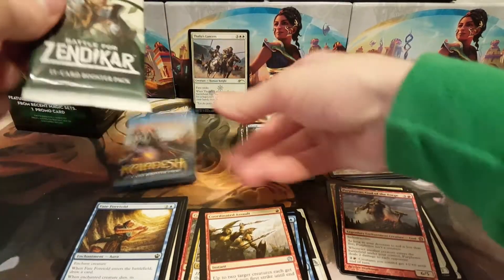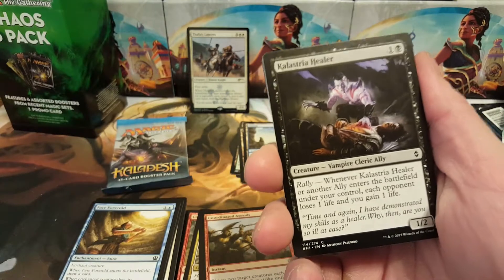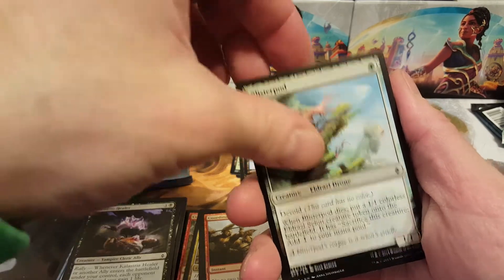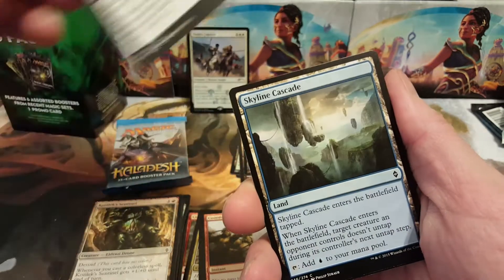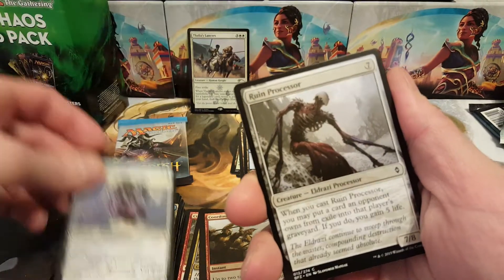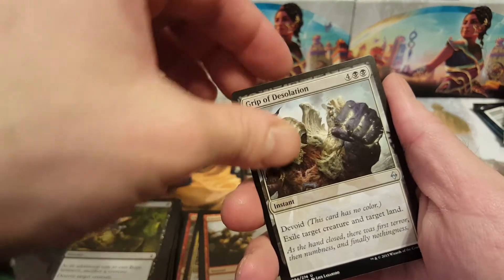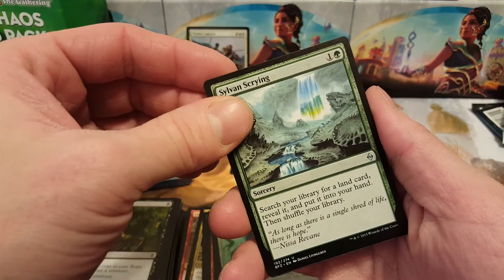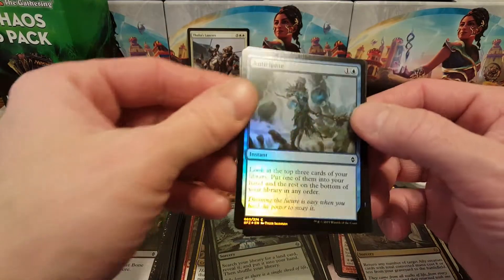Saving Kaladesh for last because I love Kaladesh. Into Battle for Zendikar: Kalastria Healer, Blister Pod, Stone Haven Medic, Kozilek's Sentinel, Demon's Grasp, Skyline Cascade, Eldrazi Sky Spawner, Ruin Processor, Bone Splinters. First uncommon: Grip of Desolation, Cryptic Cruiser, Sylvan Scrying — always a good card. The rare is March from the Tomb. Oh, we got a foil and it's Anticipate — look at the top three cards of your library, put one into your hand, the rest on the bottom in any order. Foil Anticipate, plus a mountain and a dragon token.